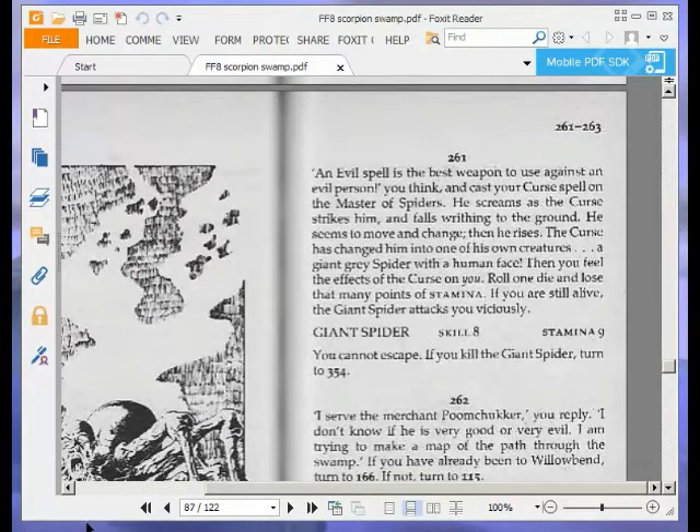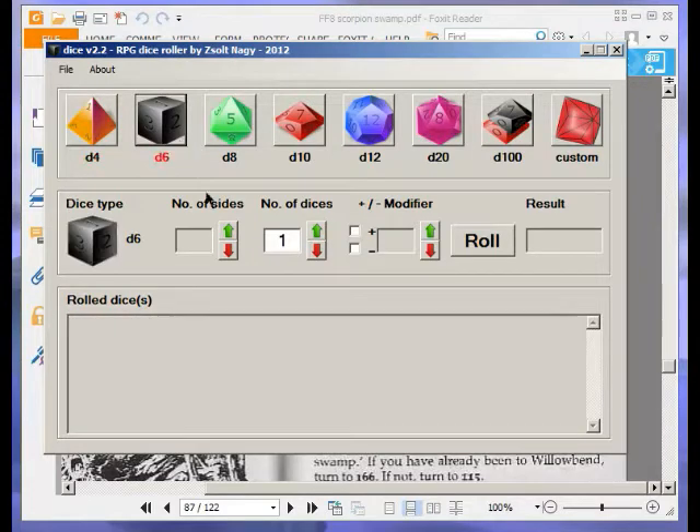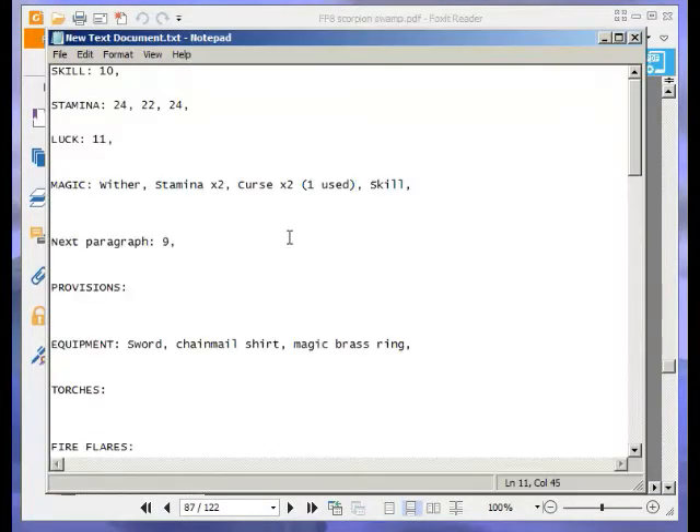So roll one die and lose that many stamina points. I just realised I had it on D4 instead of D6. I need to roll a D6, and I need to lose five stamina points. So let's lose five stamina points and then we're fighting the giant spider — skill 8, stamina 9.